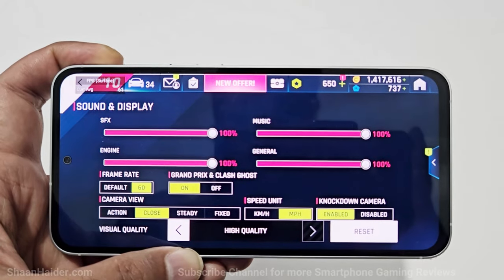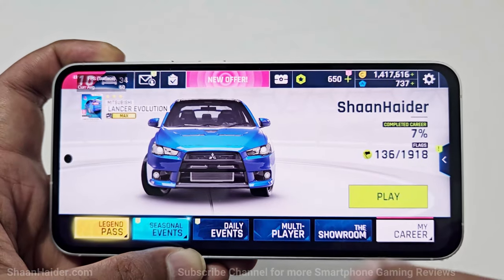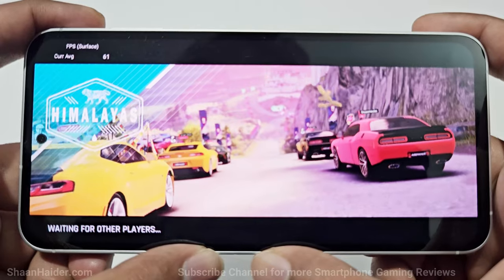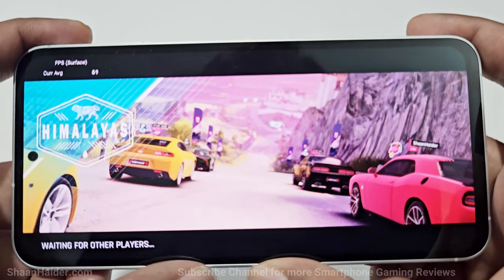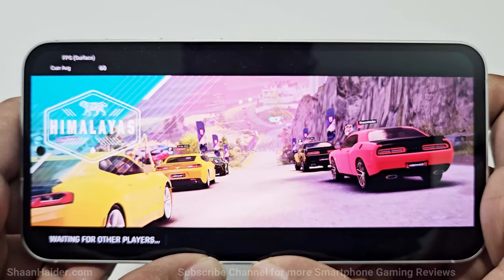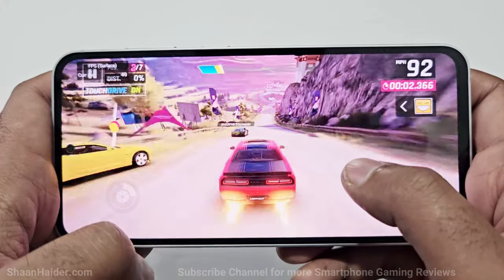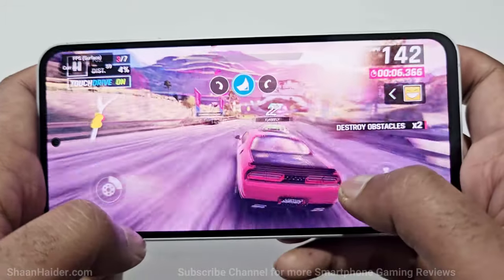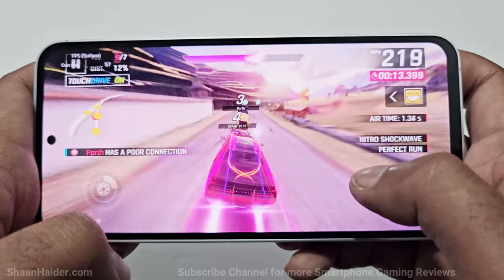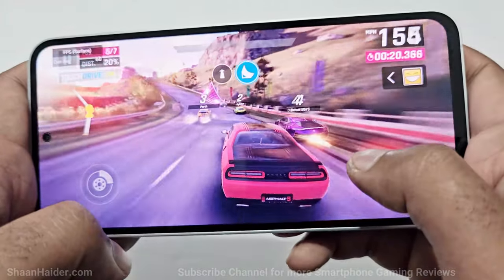Here in the graphics settings of Asphalt 9, you can see we have selected High graphics quality and 60 FPS mode is enabled as well. The speaker quality of the S23 FE is quite nice — you can feel the bass, so you will enjoy playing games on this device because of the sound effect as well. The graphics quality is looking really nice; you can see the cracks on the road and all the detail. We are getting 57 to 62 FPS here, which is quite nice, and the graphics quality is really impressive.